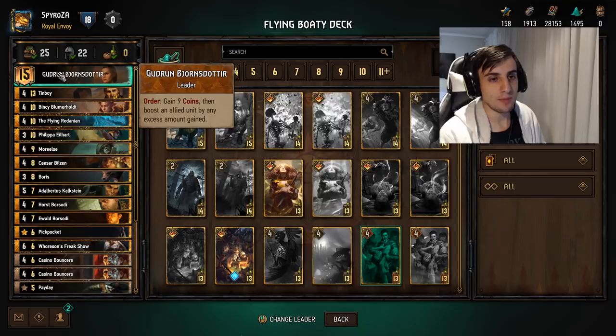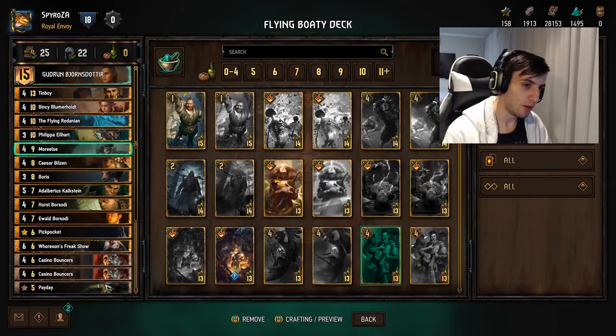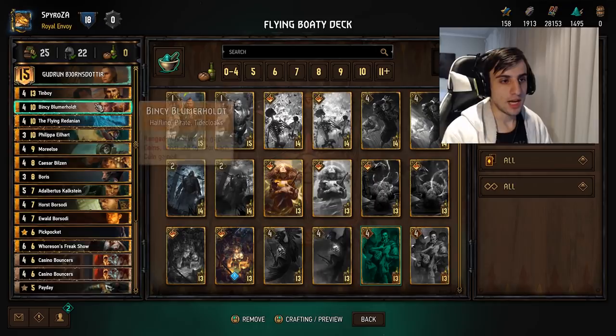You can almost think of this leader ability like Harald the Cripple from Skellige, but in Syndicate. Basically this leader gives you nine crowns, which you can use to spend on all the other cards in the deck that are spenders, and we'll discuss what those spenders will be soon.